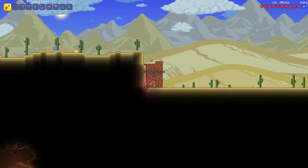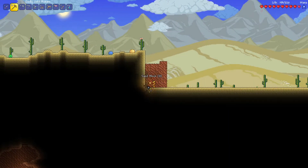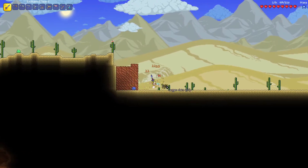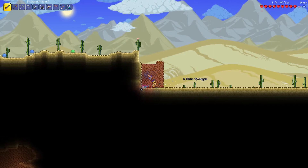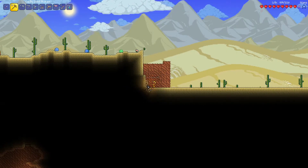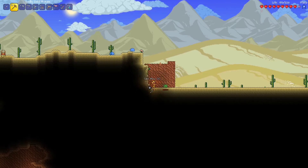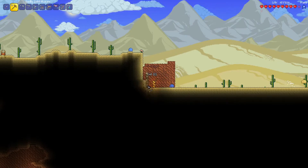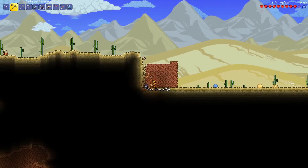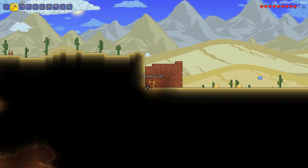We'll have to grab a campfire and get any other potions that we might be able to use. There are some heart statues that you can get through finding the abandoned mine shafts and the miner's houses. If you hook that up to a timer or a pressure plate, it'll spawn a heart that restores 20 HP in the middle of fighting. So that's huge. But I think we don't have access to that yet.